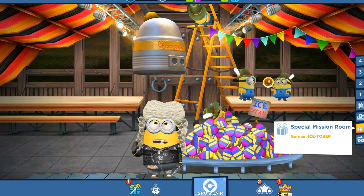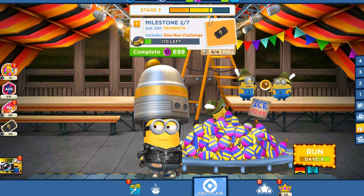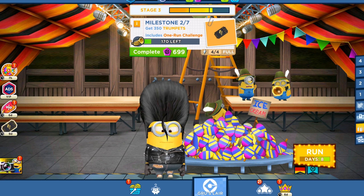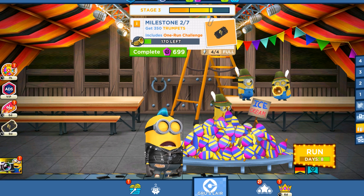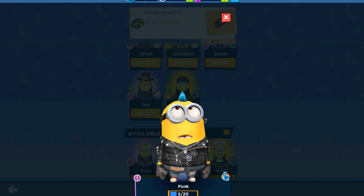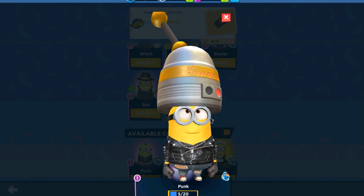Hello and welcome back to AllKindaGames. Today in the German Icetober special mission, we have 8 more days and today is the 22nd of September. We unlock the Punk Minion, so with him we will run to complete Milestone 2 of Stage 3 in the Fredonia. We are ready - let's run, and later I'm going to talk about all the details and things about this event version and so on.